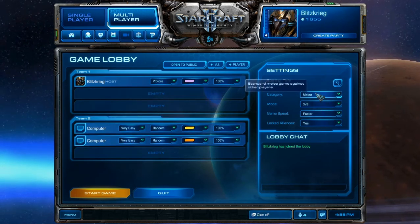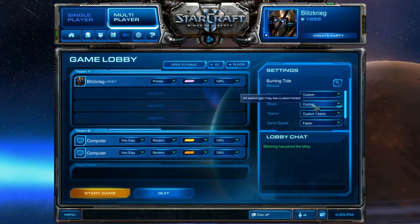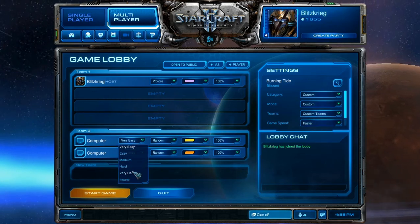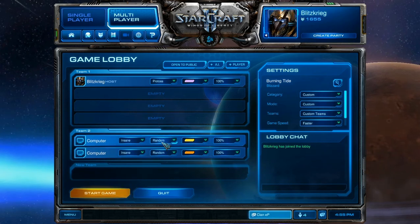First you need to go over here on the top right and go to Custom Mode, Custom Teams, Faster. And then you can make these all Insane. You want them Zerg because Zerg's underpowered and they're just easy to beat. And you want to be Protoss.